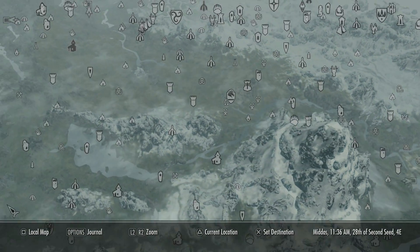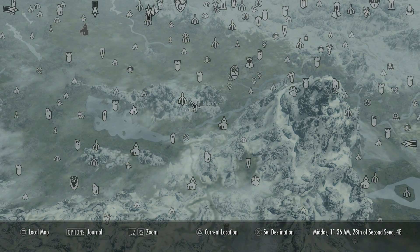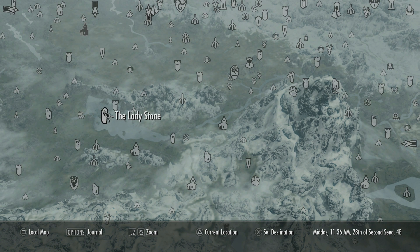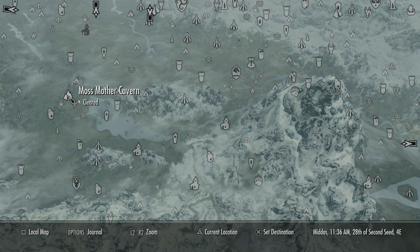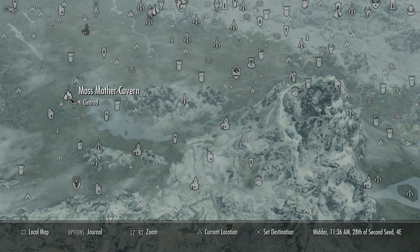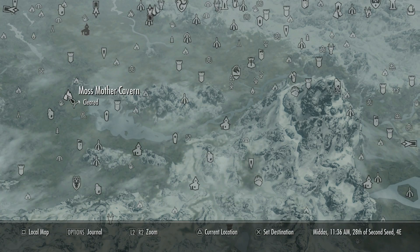If you want to know how to get this dagger, it comes from a little mini quest. Here is the Lady Stone - it's southwest of Whiterun and north of Falkreath. Once you find the Lady Stone, go west and you'll find Moss Mother Cavern. There's a guy outside you can talk to - you heal him, then clear the cave, and as a reward you get this dagger. It's my favorite dagger in the game.